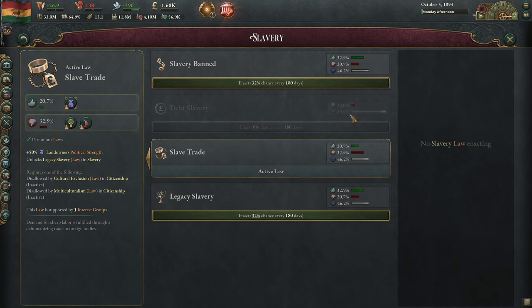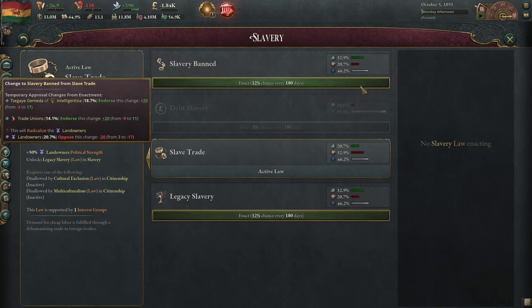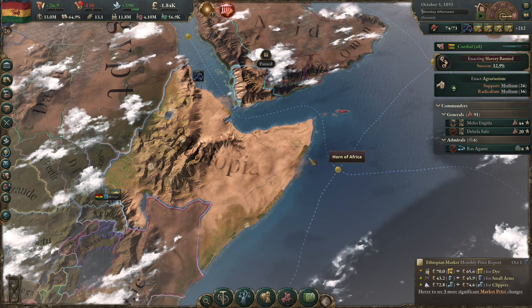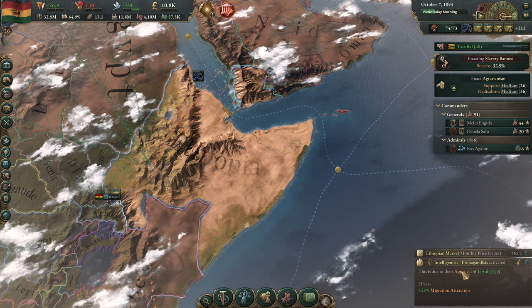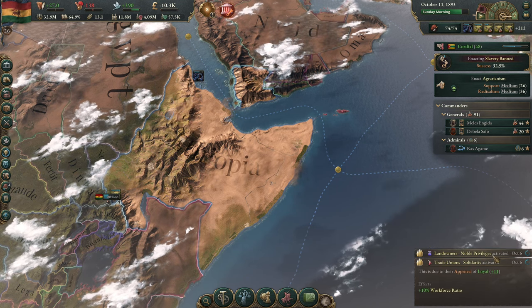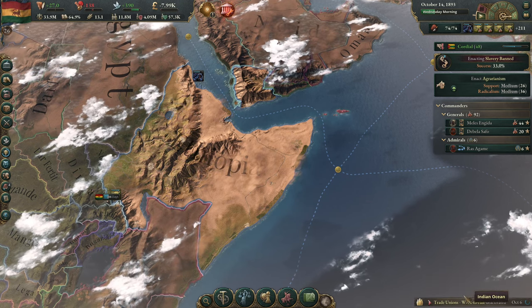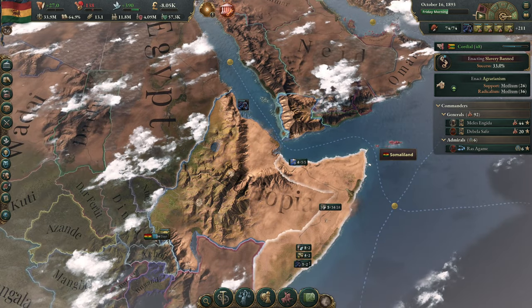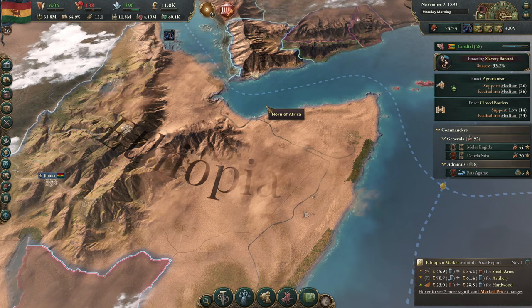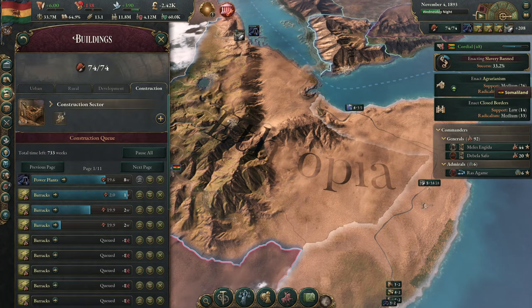Looking at the relative clout of the people who support and the people who oppose, I think the time might be just about right to finally ban slavery in this country. It's going to give us a bit of a financial hit because of penalties from the nobility — the noble privileges, specifically. We don't seem to even have any militant movement rising up against it yet. I think I waited for the right time. Fingers crossed.